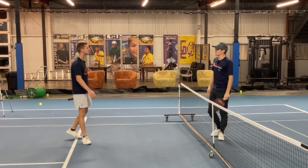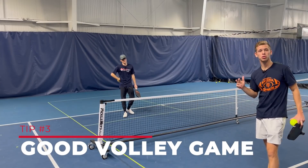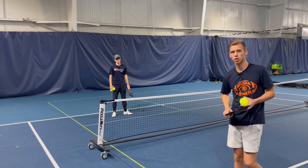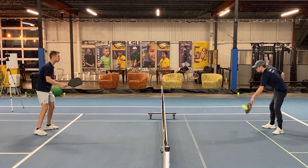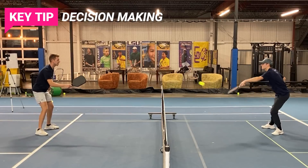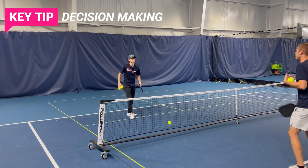The final thing we see 4.0 and above players doing is having a good volley game. There are two specific things. The first one is decision making — any good pickleball player has to make good decisions. We'll both be at the net hitting dinks and you'll see that most 4.0 players are making good decisions up here, mixing it up between letting it bounce and taking it out of the air. Taking it out of the air takes time away from your opponent, allowing you to get on offense.